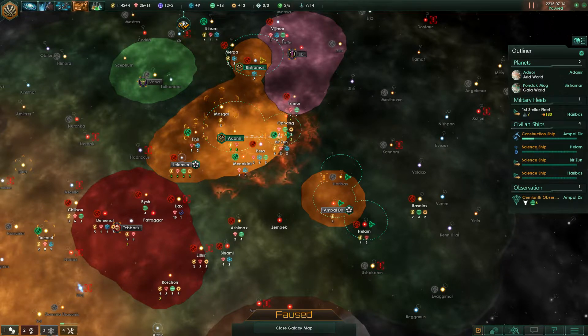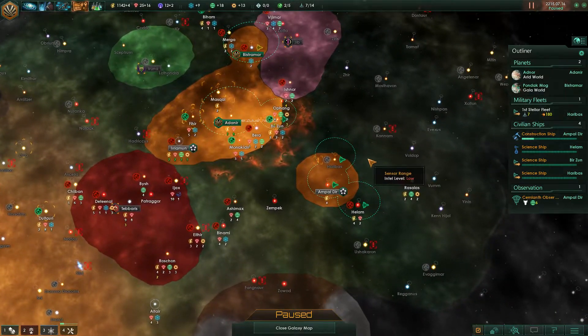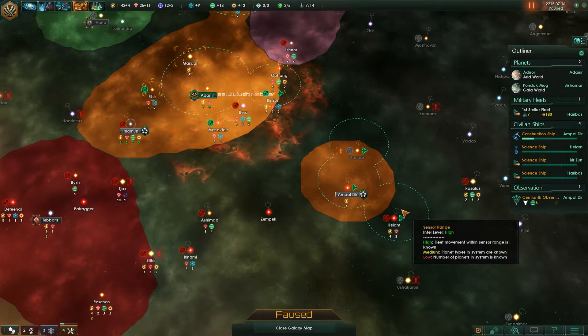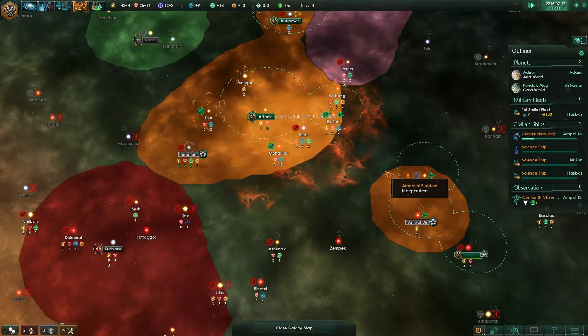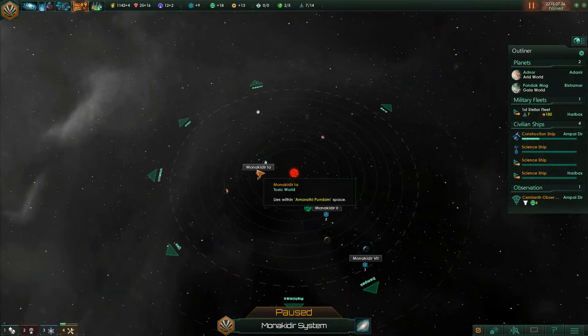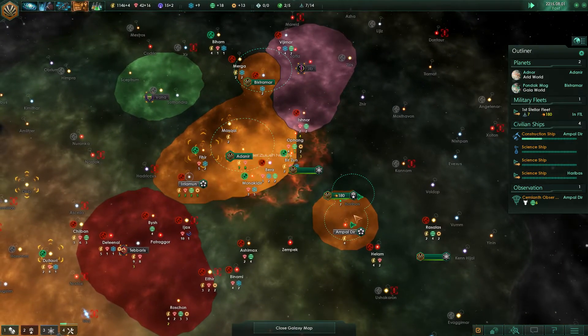Hello and welcome to episode 10 of the Stellaris let's play, let's learn the game edition, where we're still very fresh with the game, doing all kinds of cool things, expanding the Cat Empire, building some catnip defense platforms to defend my primitive race in my outpost, and we'll probably try to collect some crystals for another colony ship. I would like to colonize a planet, possibly Manakidir, to strengthen this area a bit more.